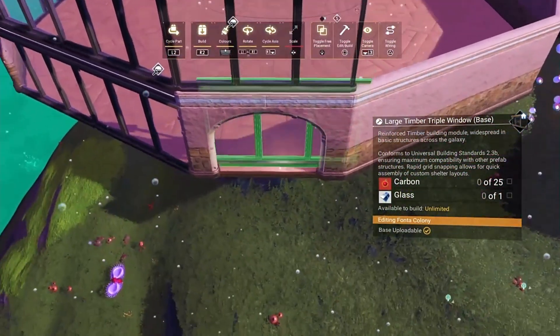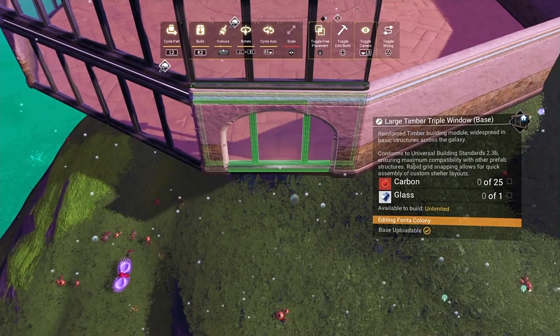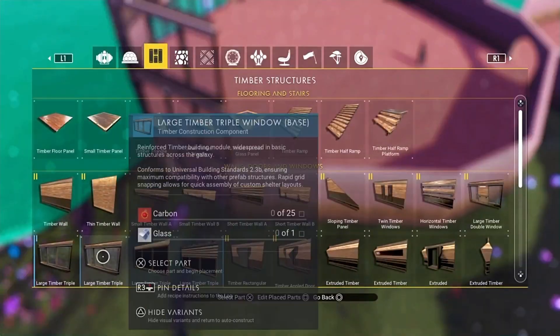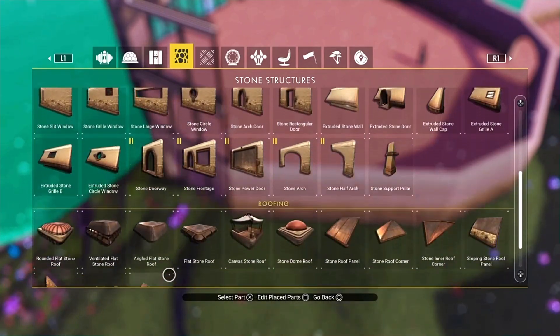We'll do the same on the other side like this. Stay in free placement, wiggle it into position until it looks like it's set, and there you go. That's a good way of using windows and arches to build interesting structures.